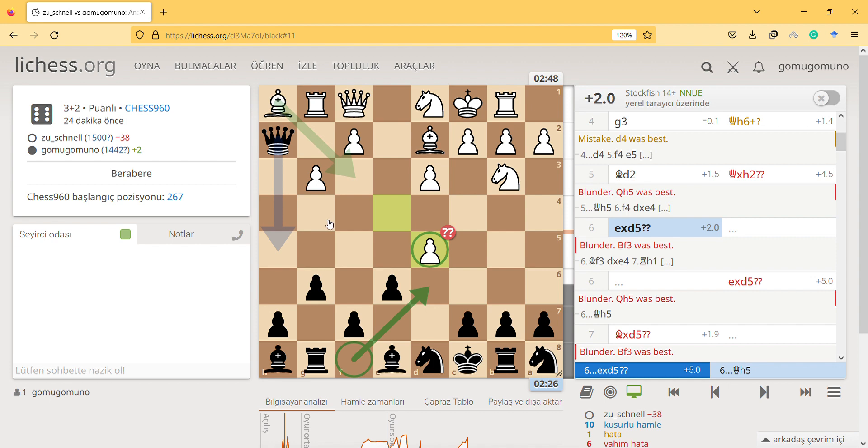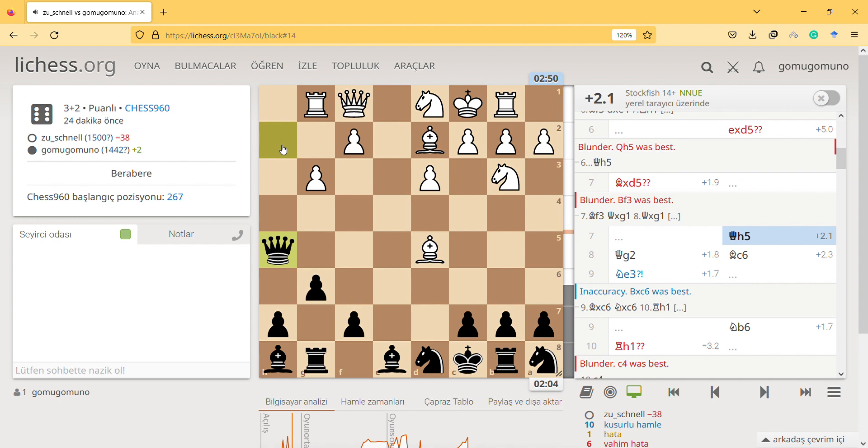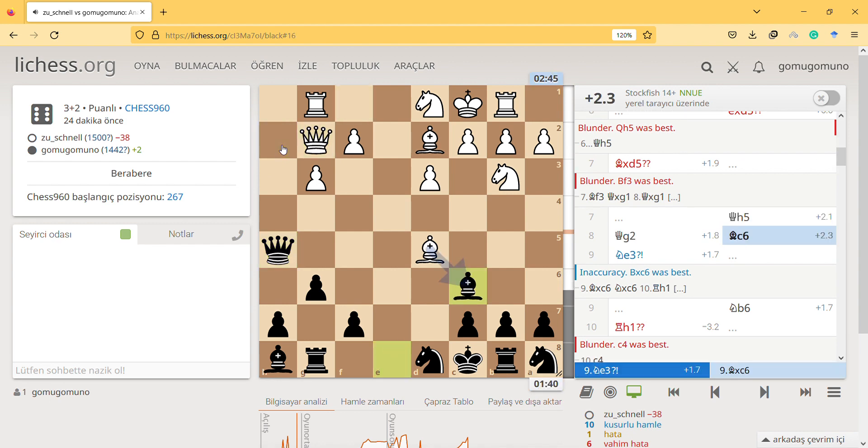My pawn didn't really take advantage of it, because instead it could just stop me from going to this square by playing here, and my queen was stuck there. Then it will play here and it will take my queen - so that's sort of a problem. Then I was able to escape.